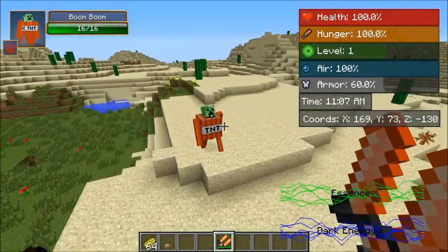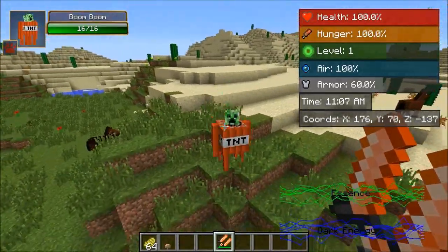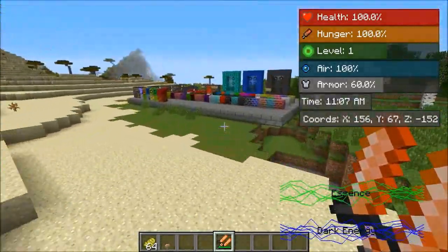And by the way, this is my favorite new mob in all of Minecraft. It's called Boom Boom — it's got a creeper face on a giant TNT. I love it so much, but I don't want you to blow up right now. That's like my favorite one. It's really cool.